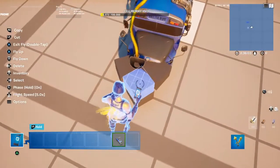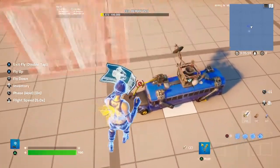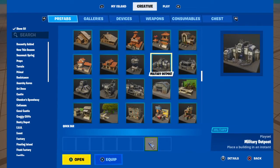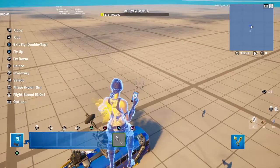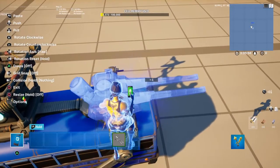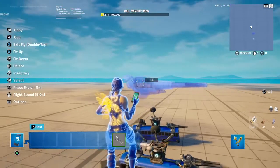And then you go to the buildings, and then go all the way down to the military stuff, and you go to the military hangar, and then you open it up, and then you take out this vehicle mod turret, and then you put it on the back of the battle bus, like that.